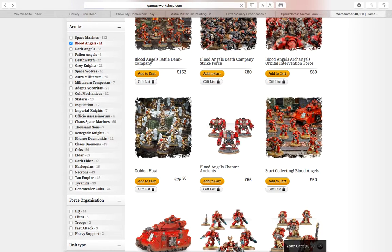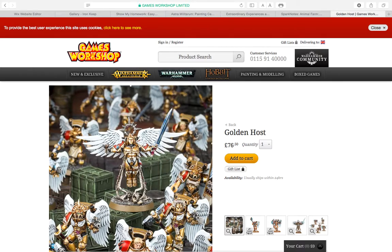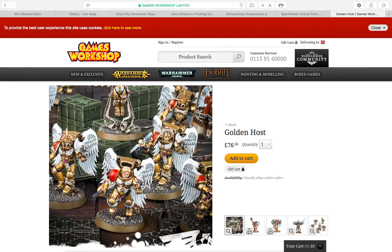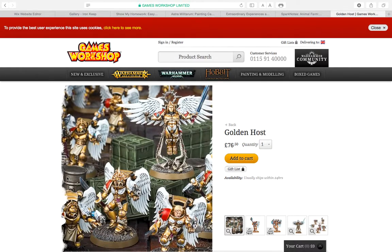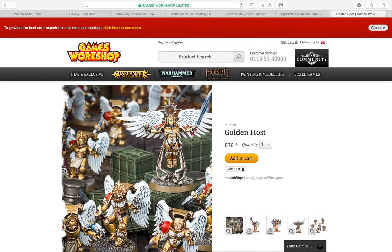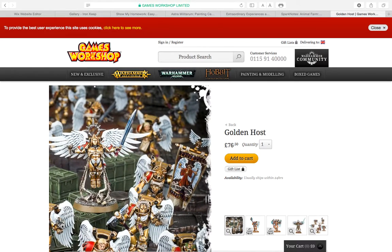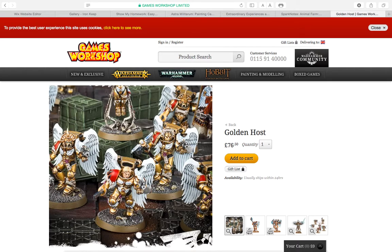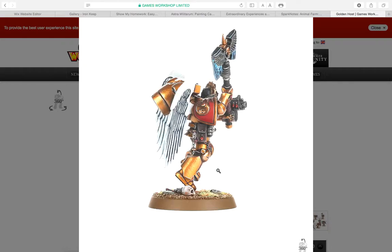Speaking of guards — Sanguinary Guards here — they're so cool. I was going to get those instead of the Terminators. You also get this really cool leader figure, and I don't know whether it's a guy or a girl. They have wings, which makes sense for Blood Angels. If I were to buy them, I would paint this bit red because that would make lots of sense — it's Blood Angels, so why would you have beautiful angel wings if you're just going to go around with guns and swords?